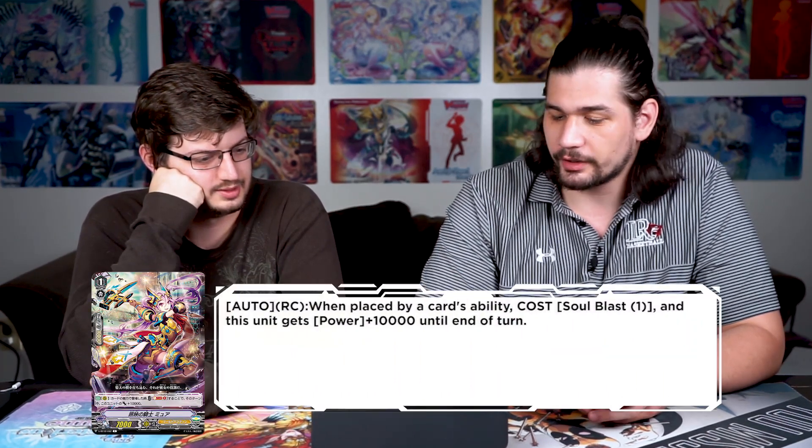We got some Gold Paladin leaks — Night of Illumination Murray. It's a grade one 7k that already has me worried. Auto rear guard: when placed by a card ability, cost soul blast one, this unit gets 10k until end of turn. Not bad — Aggravain can technically use it, and Gregorite has more than enough soul. With two Excels calling this gives a 27k or 32k attacker. But it's still a grade one with a soul blast, takes up space, and is more of a flavor card. Not bad but not amazing either.